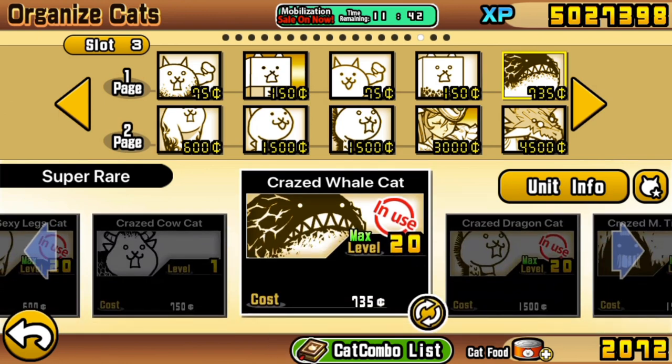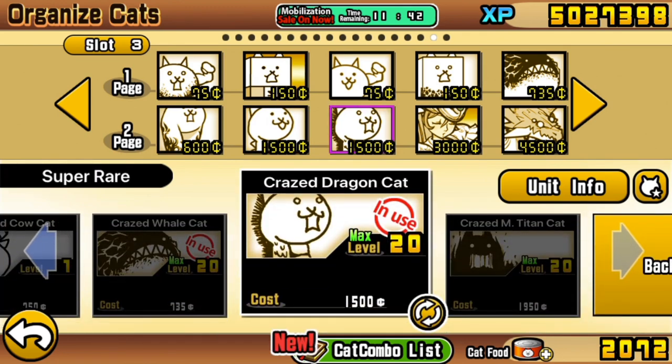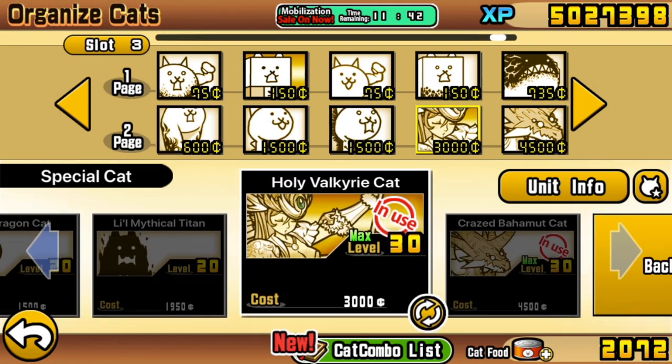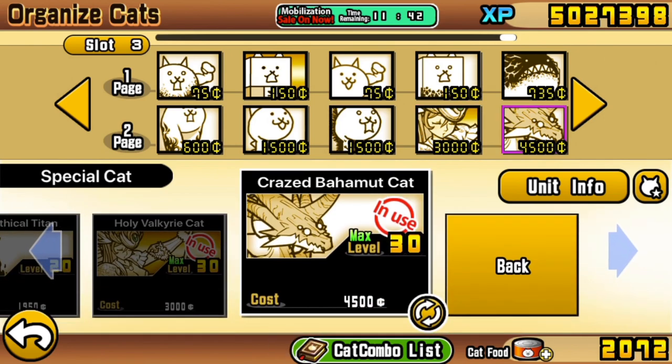We've got Crazed Whale Cat for the Boars, Dragons for their long-range single-shot good damage, Crazed Legs Cat to add to the stack behind the Meat Shields, Holy Valkyrie Cat for chances of freezing, and Crazed Bahamut Cat for the big damage. It would be worth checking your filters to see if you have anything more specifically tailored to traitless. Also make sure to check that unit's range on the Battle Cats wiki to confirm it outranges the Arurun Cat enemy — otherwise it's just going to die really quickly.